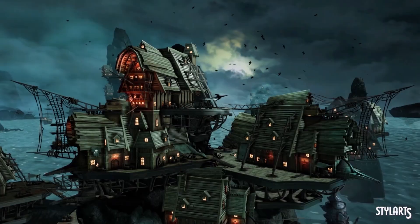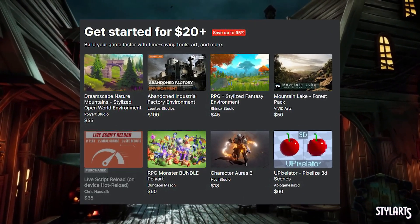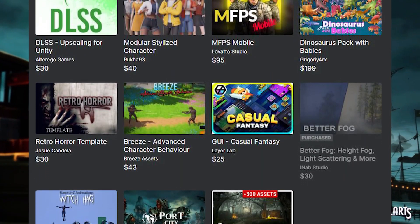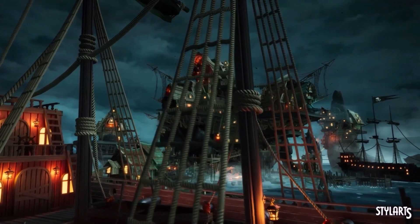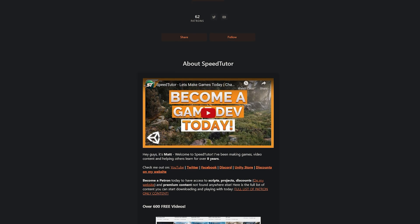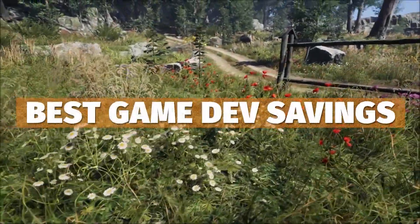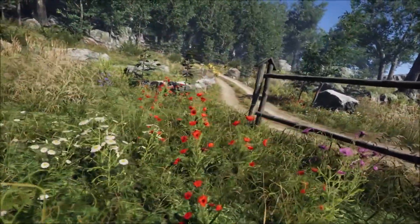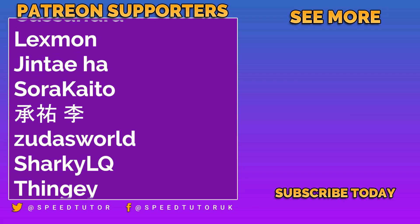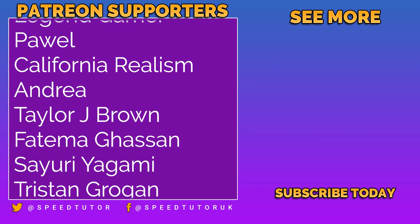Be sure to check out these bundles today — I'll put a full list with all the links in the description. Subscribe to SpeedTutor as it always helps me out, and let me know what you think of this bundle or if there are any assets you particularly like. Check out my Patreon for over 205 different scripts, assets and projects you can't find anywhere else. A big thank you to all my patrons, especially Peter Steiner — don't forget to like, comment and subscribe. Cheers!